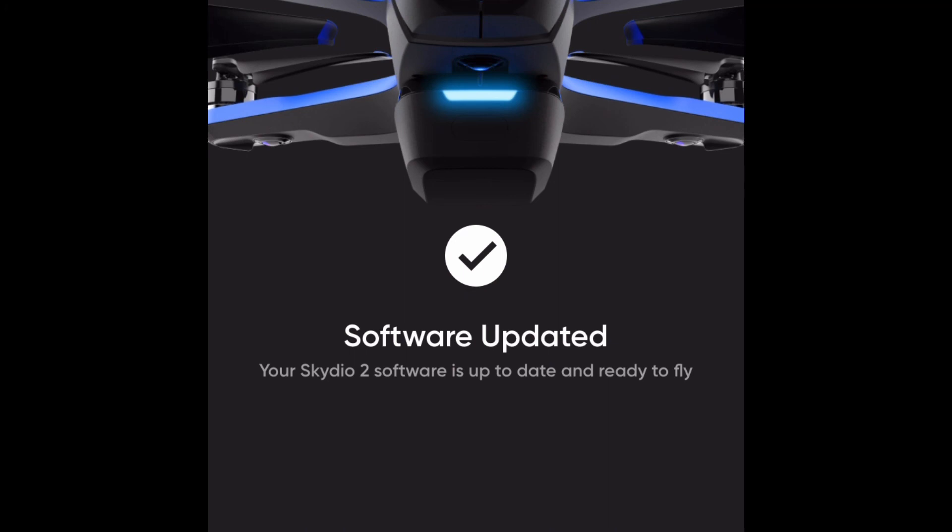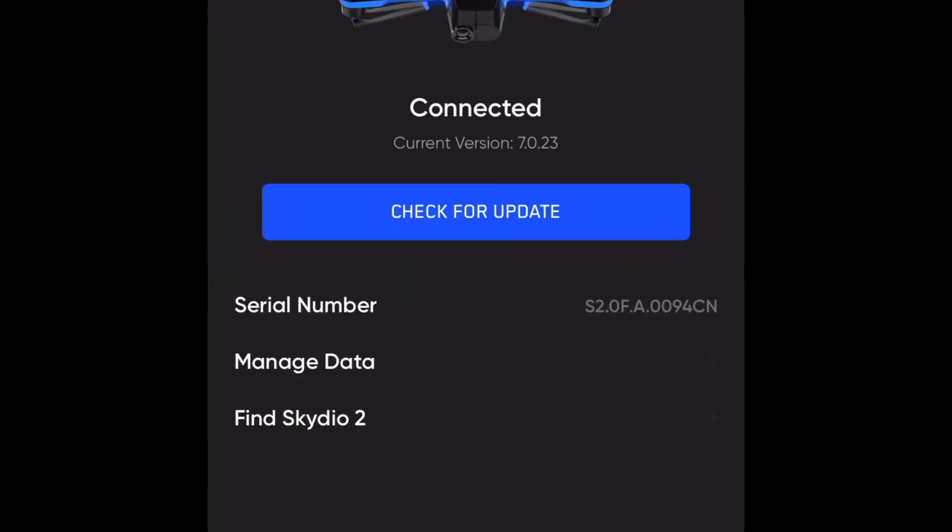All right guys, there it was. Skydio 2 firmware update 7.0.23 completed. Please leave your comment below and tell me about your experiences before and after this firmware update. I will see you guys on my next video. Please don't forget to subscribe and don't forget to push that notification button. Thank you. Bye-bye.